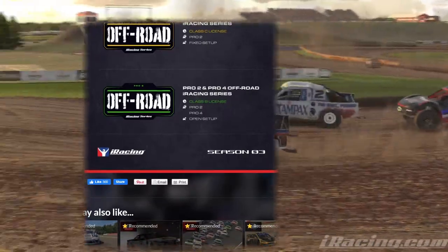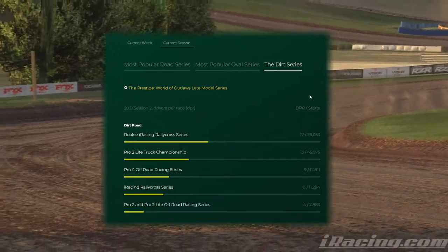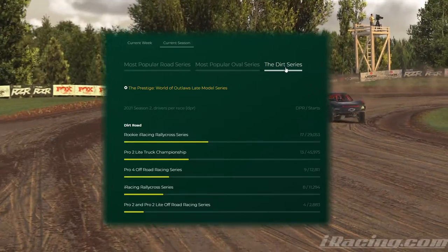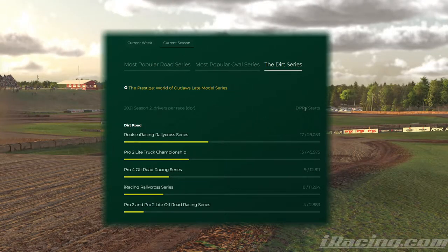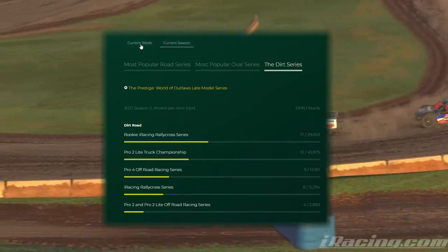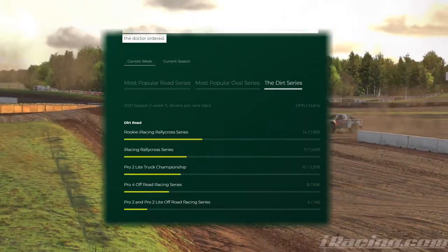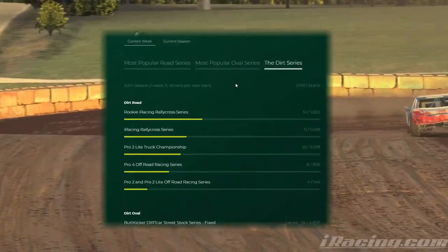Now we can take a look at some of the stats for this season and the current week. On this page — if you're not familiar with it, this is iracingstats.com — you can see the different stats: how many drivers per race, as well as the total number of starts for the season and for the week. We have the same information for the week — road series, oval series. We're particularly looking at the dirt road series today.